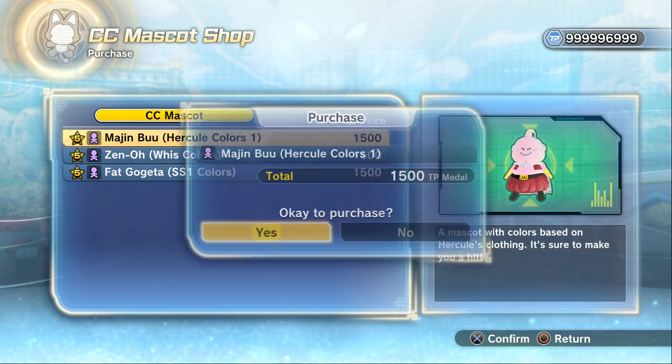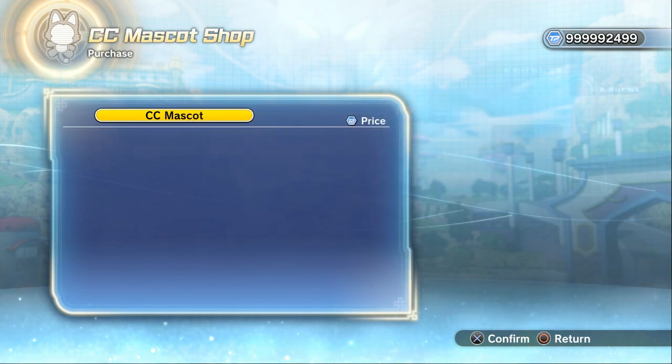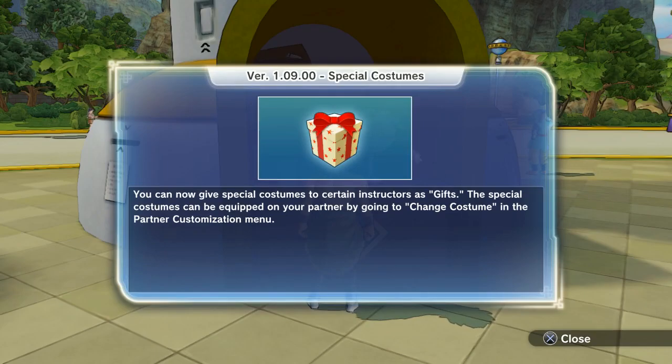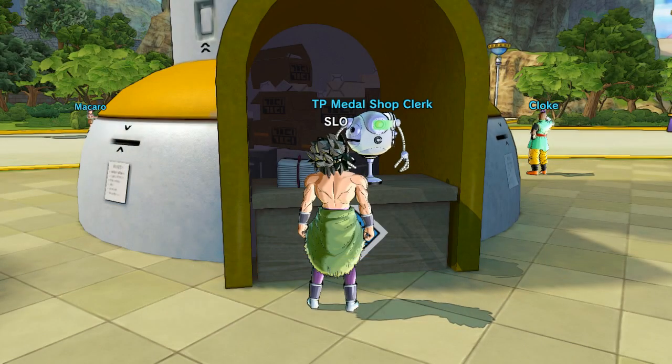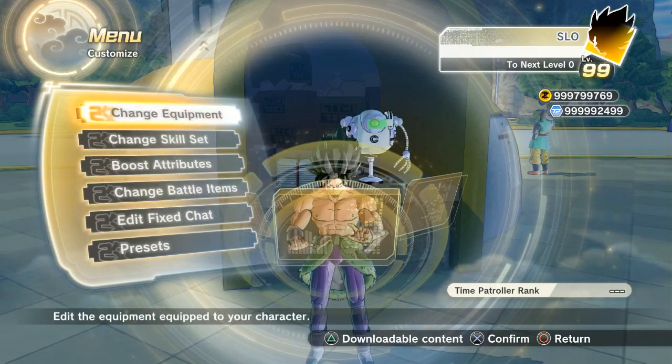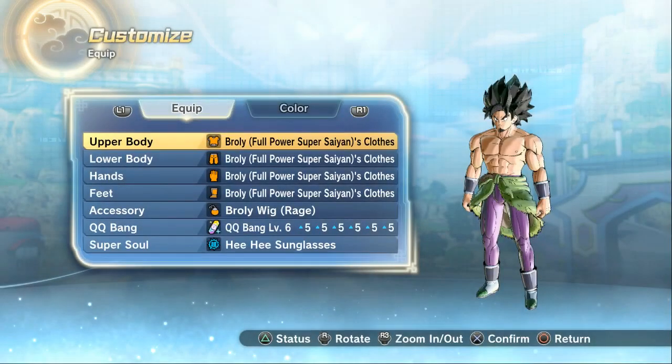I've got all the TP medals in the world because I'm a cheating bastard, so I'm going to go ahead and get all these guys. Let's pop these little guys out — let's see if it's going to be in equipment, or actually, where would this be exactly? How are you gonna equip these little guys?